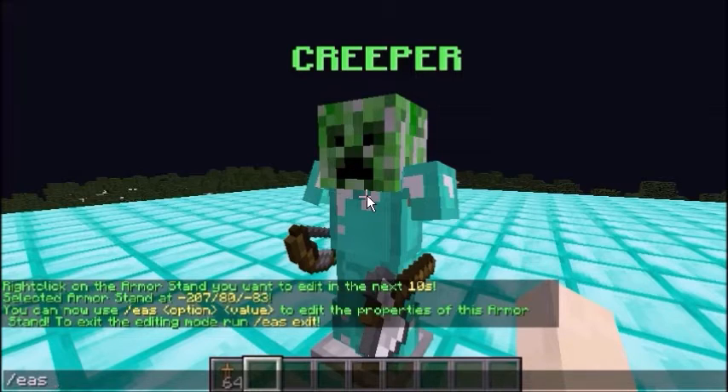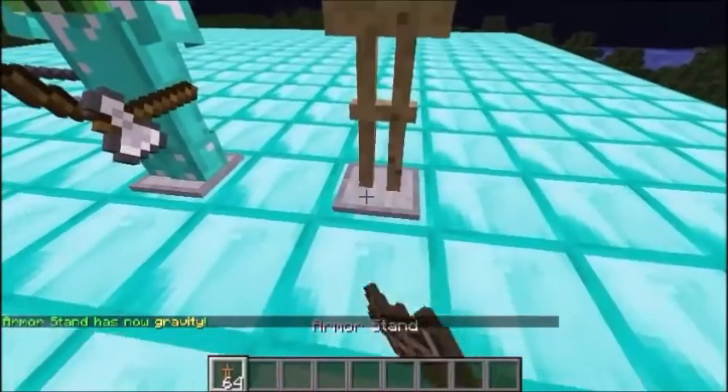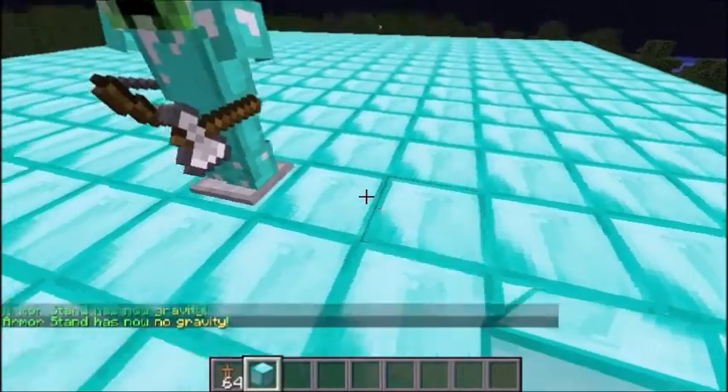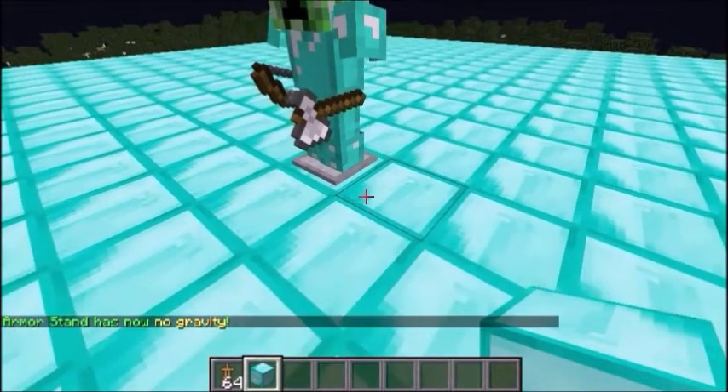Now what we can do is EAS and then Gravity, which is the next cool thing. So it now has gravity - if we put an Armor Stand here and break the block underneath, that is gravity; that's what happens. If we change it back to no gravity, we can break the block and it will stay put as it is.